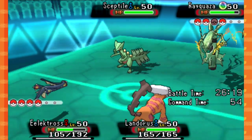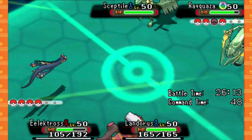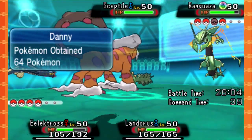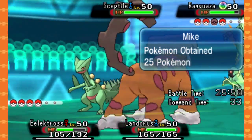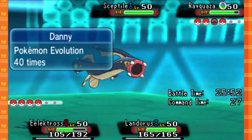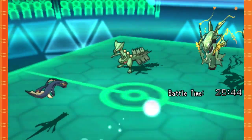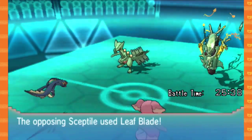I don't expect him to be running HP Ice on this thing, honestly. I'm gonna Drain Punch again on the Sceptile. I don't know — I'm gonna go into Audino here. If he's spamming more Thunder, I will hate him. He goes for Leaf Blade — is that gonna kill? Nope.